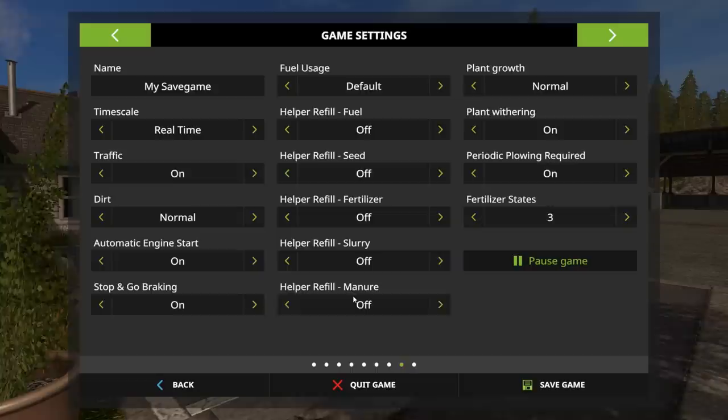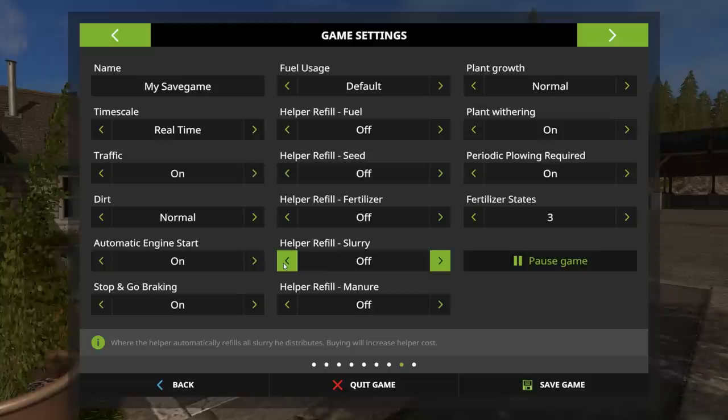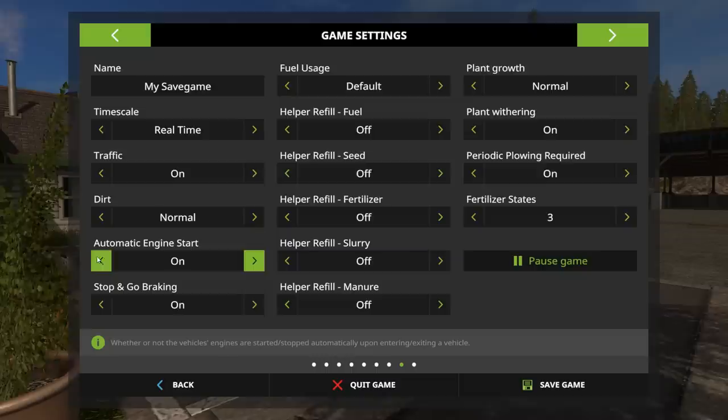If you hire helpers, I usually just turn these supply settings off and supply them myself. But if you don't want to go to the store and buy fertilizer, seed, and all that stuff, you can set this to on and they'll buy it. Keep in mind that allowing helpers to buy fertilizer and seed costs extra money — it's cheaper if you supply them yourself. The computer will let you know if they run out of something, like if the seeder's empty. You'll get a message on screen, and then you'll need to drive out there, fill it back up, and rehire the worker.